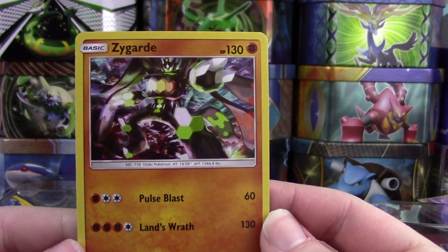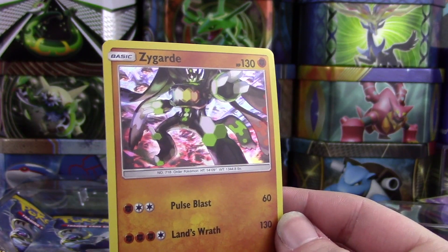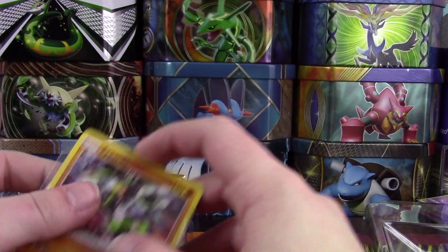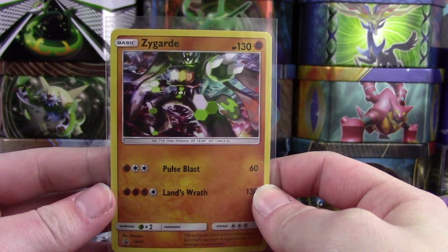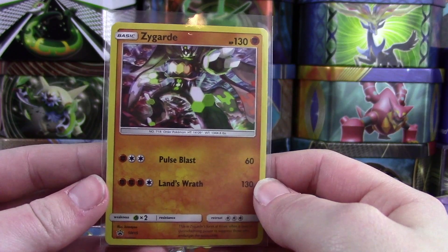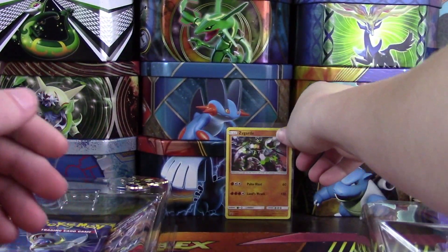I picked myself a pack and just got a random one, and I got a GX. Sarah got Incineroar GX — of course it wasn't on camera — but she pulled that out of her one pack she bought. So I'm pretty happy about that. There is our Zygarde promo, Sun and Moon promo number 15 already. Wow, there's going to be a lot of Sun and Moon promos.